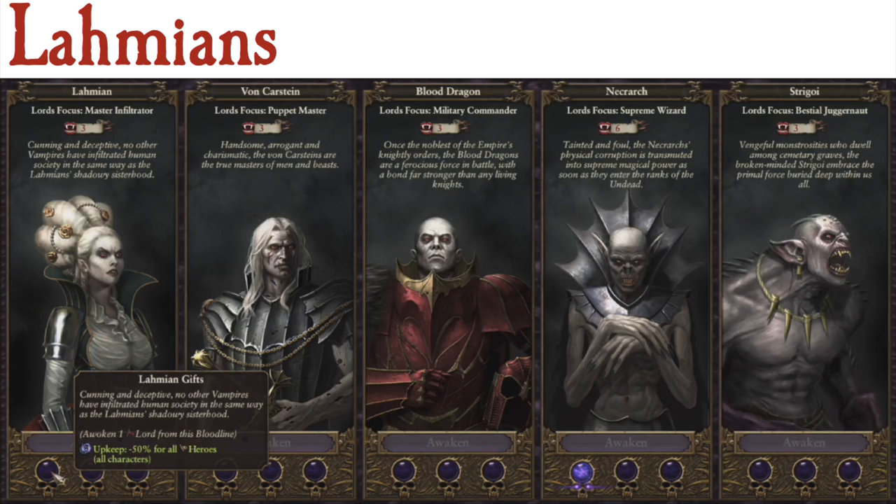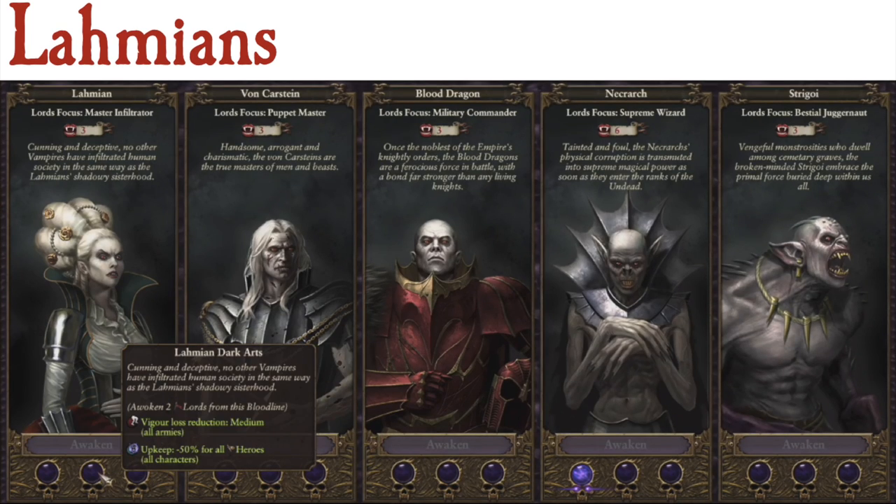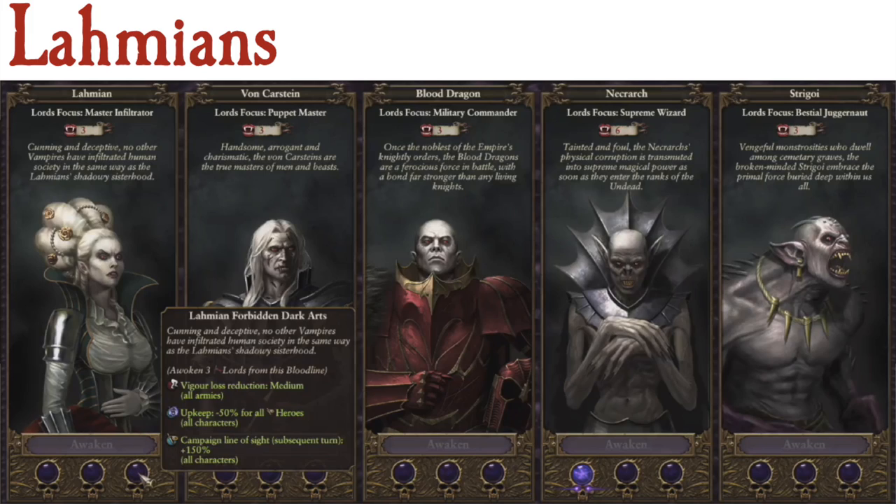Starting with the Lahmians, whose master is of course Neferata. All vampires are Lahmians to a certain extent, as their master was the first ever vampire in the Warhammer world. She got sick of being overlooked by Nagash, ignored by Vlad, and formed her own coven of mainly female vampires with a huge spy network. The first bonus here is minus 50% upkeep for all heroes faction-wide — a pretty big bonus. The second is a bigger loss reduction to medium for all armies, keeping that hero upkeep reduction. The third is a campaign line of sight of 150%, which arguably speaks to their spy network aspect.